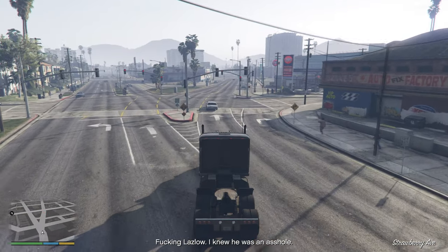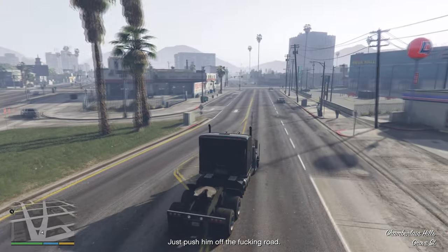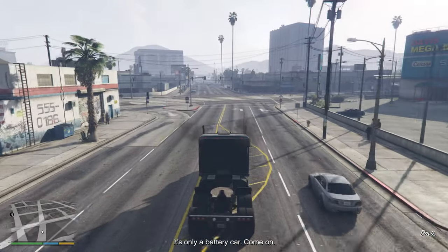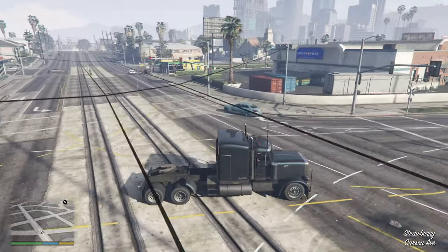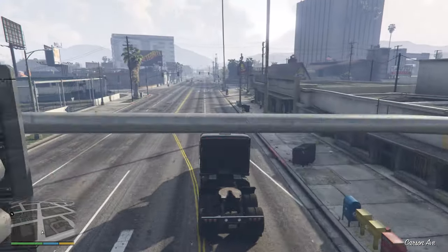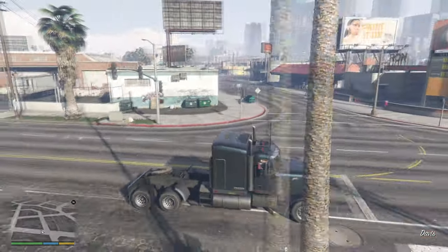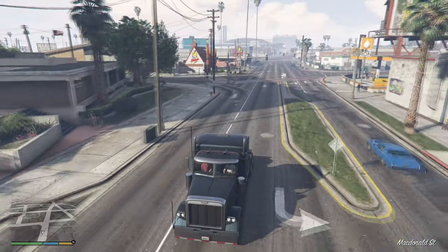Since the Mule cannot be impounded, we cannot use garage mode to get this vehicle, and because it's not in your possession after simply exiting the mission either, we need to use death to get it. I personally hate death methods since they screw up the stats. Whenever I'm showing a death method on this channel, it means it's the absolutely only way to get the vehicle and that there are no alternatives. It also means that the Mule has a universal method across all platforms.